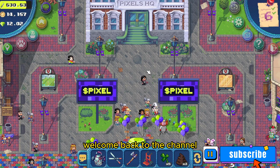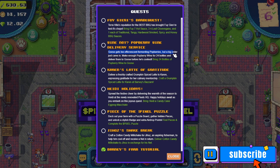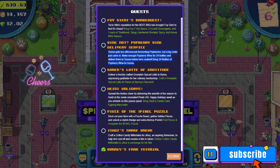Welcome back to the channel. Today I'm going to show you how to complete the Wine Not Potberry Wine Delivery Service quest. To unlock this quest, you need to go to the Drunken Goose and talk to Goose. He will then ask you to bring 24 bottles of potberry wine. Next, I'll show you how to make this.